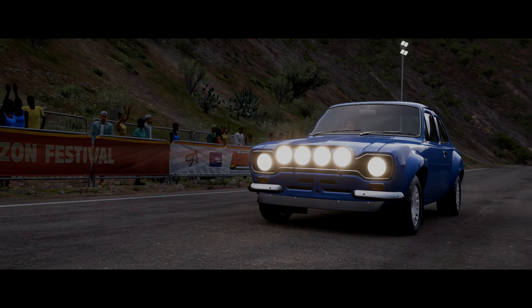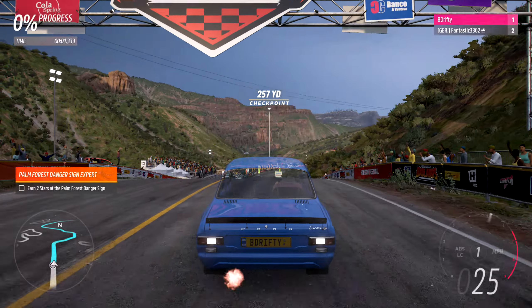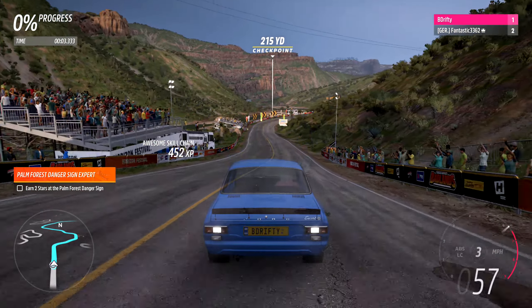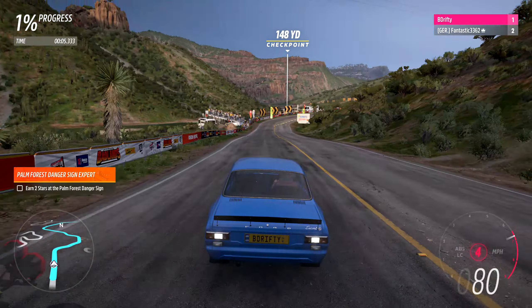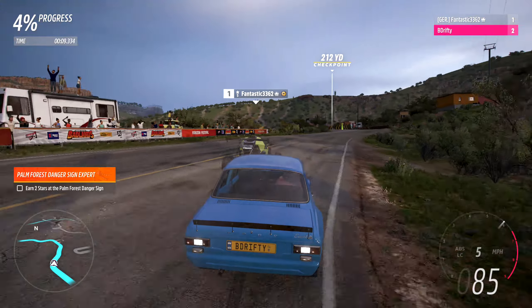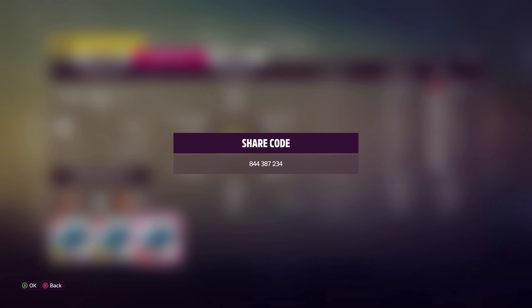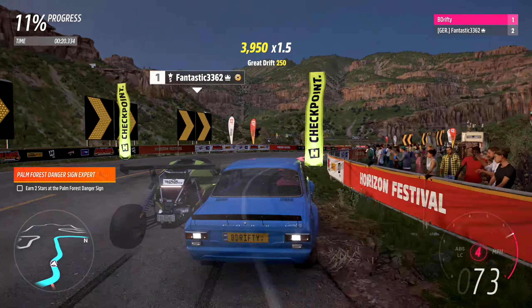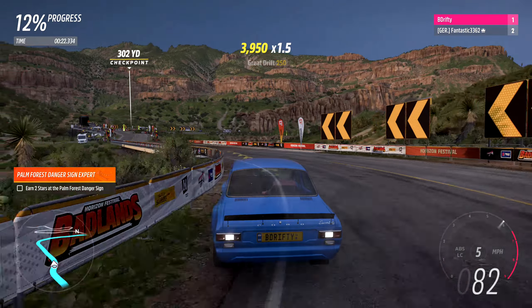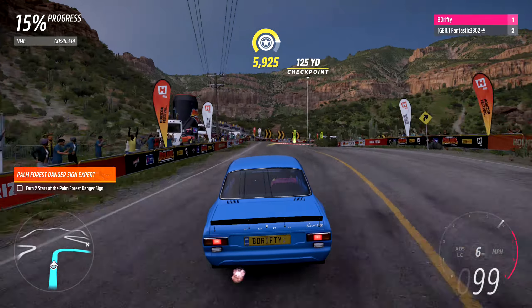We're going to kick things off with a car I think you should be using for B700 dirt racing in the Rally Adventure expansion. That is the 1973 Ford Escort RS 1600. The tune I'm showing off in this video is called B700 Rally V2 — I'll show it on screen with the share code. If you watched my previous Horizon Open recommendation videos, I made a tune for this originally for the regular map of Forza Horizon 5. This thing absolutely destroys.